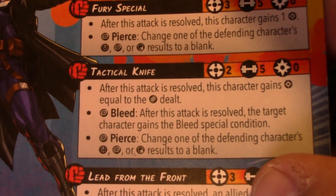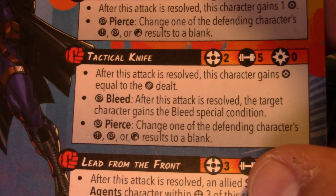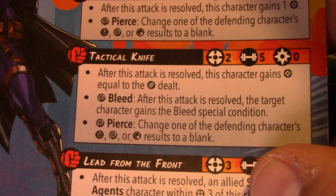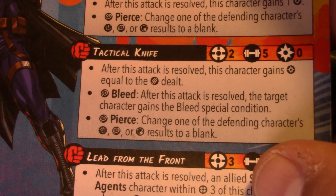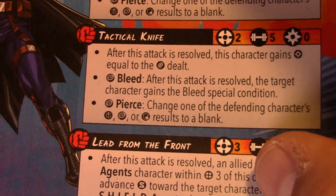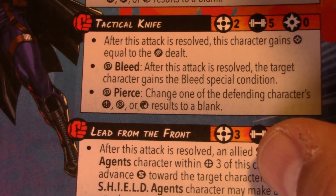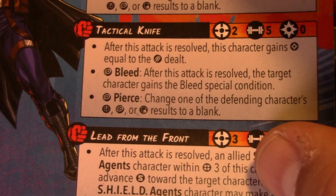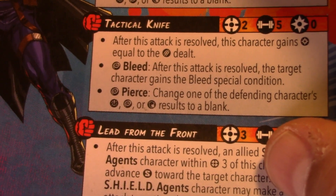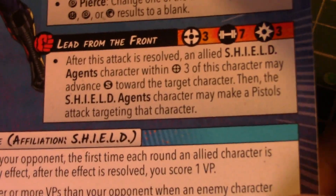We have the Tactical Knife — or as I like to call it, the Tactical Shank. It's a range two, five-dice attack. It is a builder unlike the previous one, but it also has a wild bleed on top of the wild pierce. If something gets too close to Fury, one good tactical knifing can do a lot of work. Bleed is one of those conditions you never think about until it's actually a problem, so it's always nice to have.